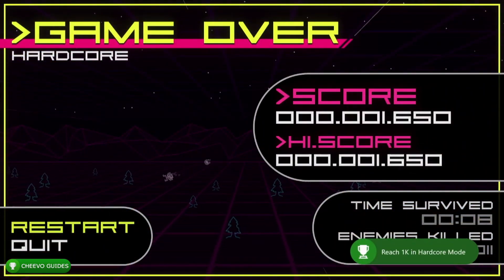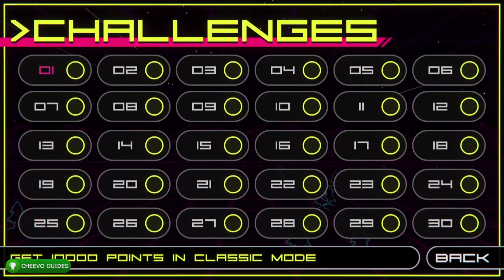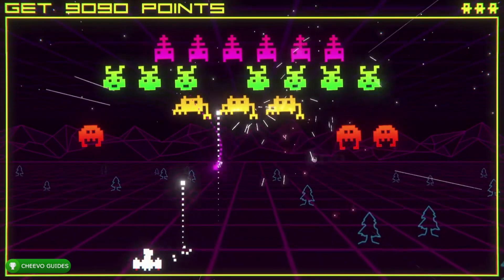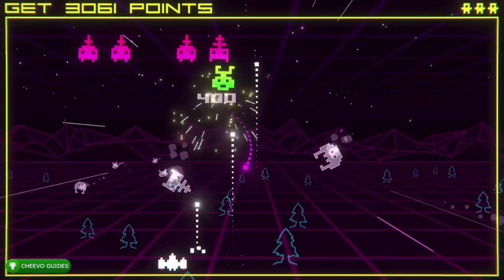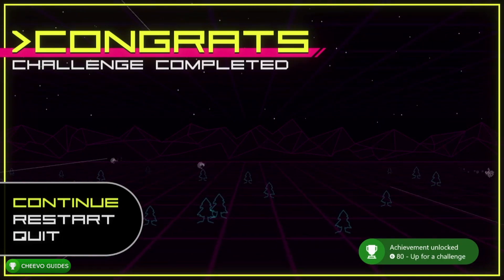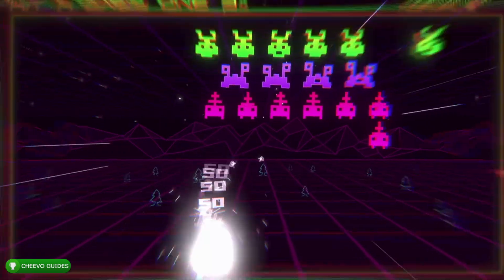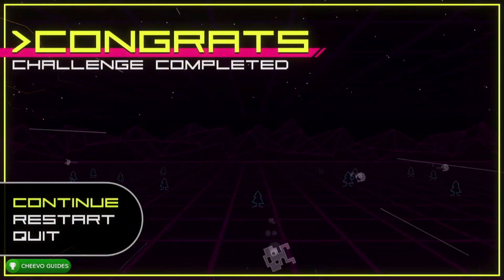We only have one more mode to dive into — that's going to be challenge mode. There are 30 challenges total in the game, however we only need to play the first 12. We're going to get an achievement for completing our first, third, sixth, and twelfth challenge. Each challenge has a different objective — for example, the first challenge is to simply get 10,000 points, which is really easy. The first 12 challenges are not difficult at all and it's really only going to take about 10 minutes or less. The 12th challenge is for hitting gray enemies 20 times total — you can split it across two enemies, hitting each one about 10 times.